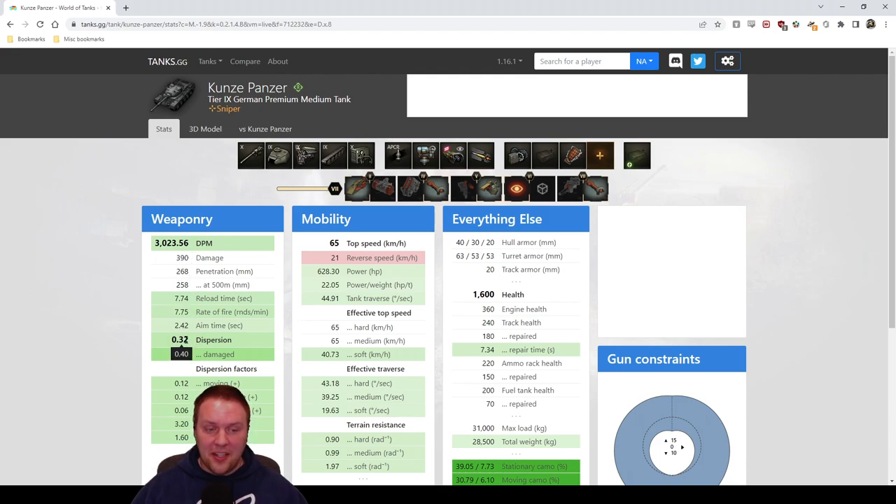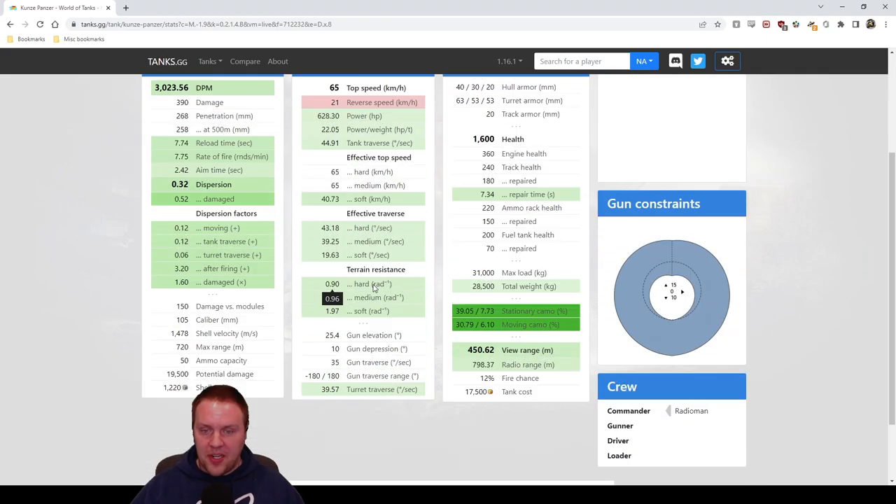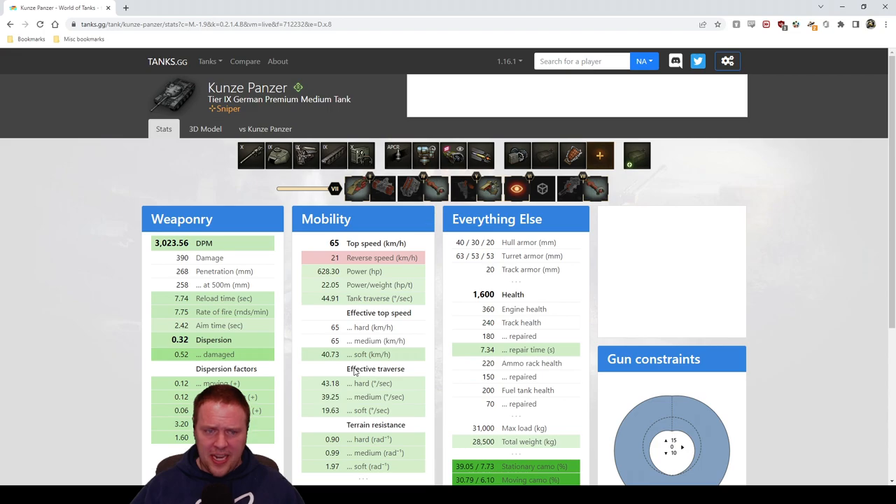Going from 0.32 to 0.23 in sniper mode is incredible, but the times when you need to do it, you'll know — like when you're taking 500-meter shots. If you're staying in sniper mode the entire game, you're doing it wrong. The problem with this tank is that people keep trying to use sniper mode too much. You should be living in travel mode 90% of the time. That's how I run the tank and it's fantastic.